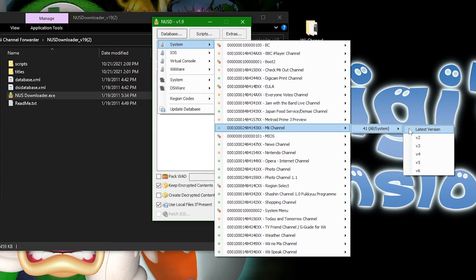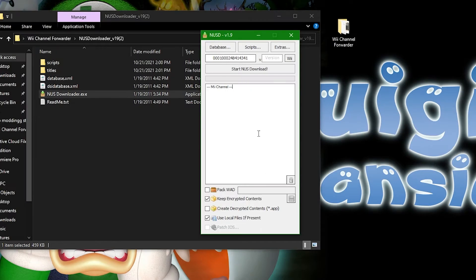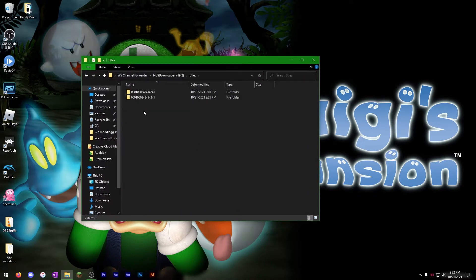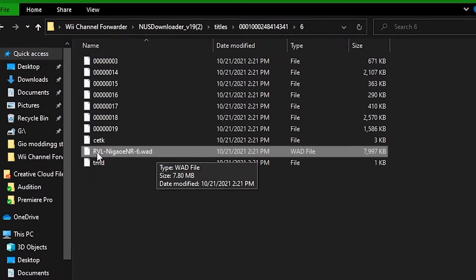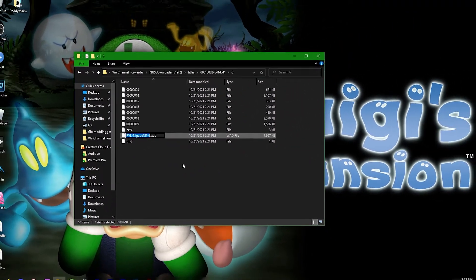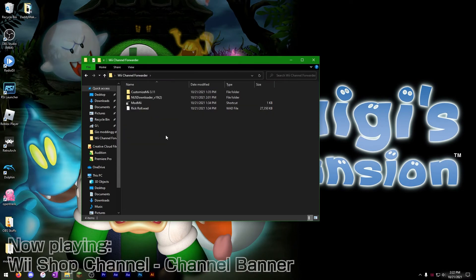Go ahead and click Latest Version because we're running 4.3U — I'd recommend making sure your system is running 4.3 in general. Make sure to click Pack WAD, because we're going to want it as a WAD file. Click Start NUS Download. Once the download is completed, go to Titles, navigate to the folder — we're going with version 2.21 — and you'll see the WAD file RVL-NR-6.WAD. Copy it and paste it somewhere accessible so it's easier to work with.